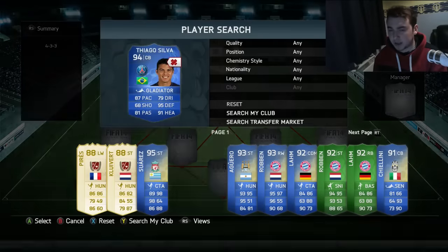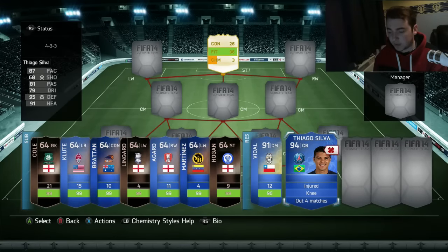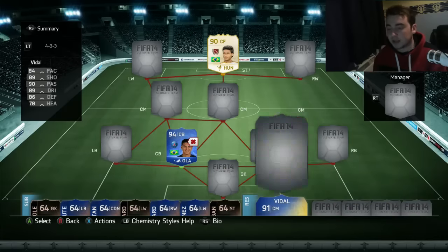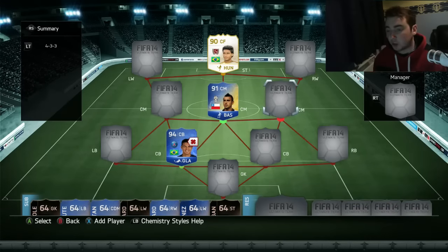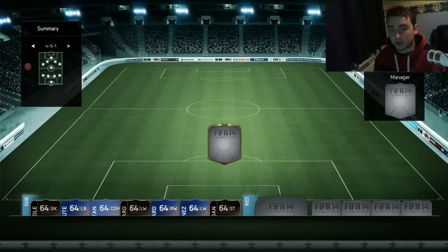I hope I've got a fit Keeling card because Thiago Silva is currently injured with four matches, so we might have to buy one. We can whack Thiago Silva in and we can whack Vidal in. Now, if you didn't know — legends don't link with anybody apart from other legends, which is a kind of annoying thing about this potential team.